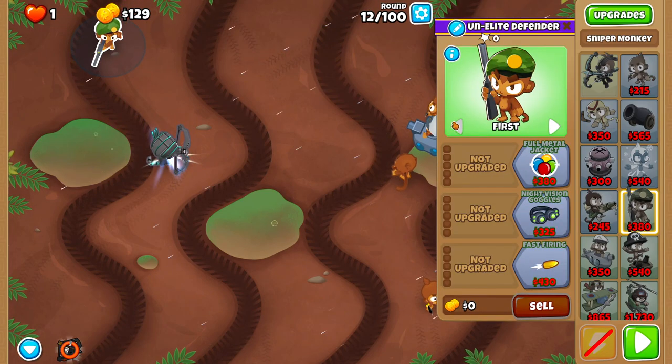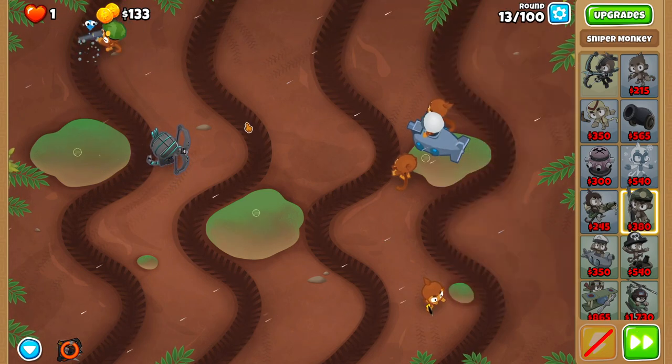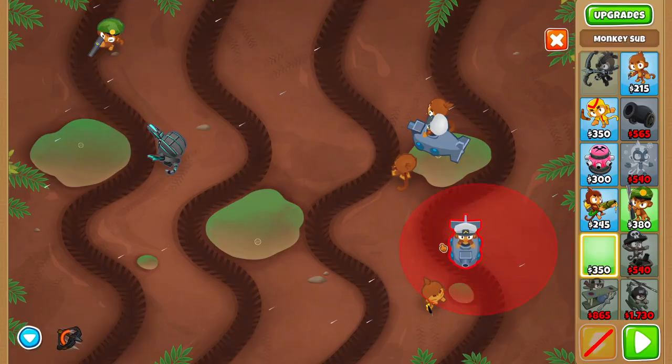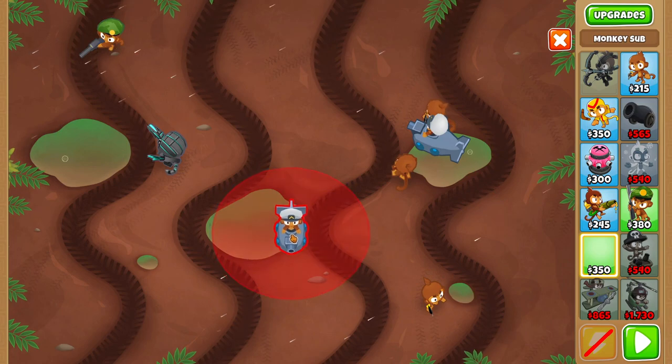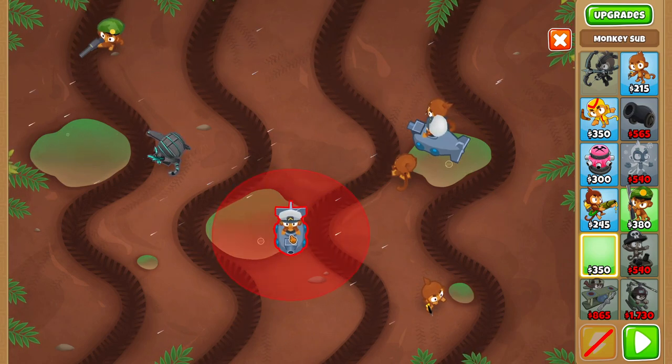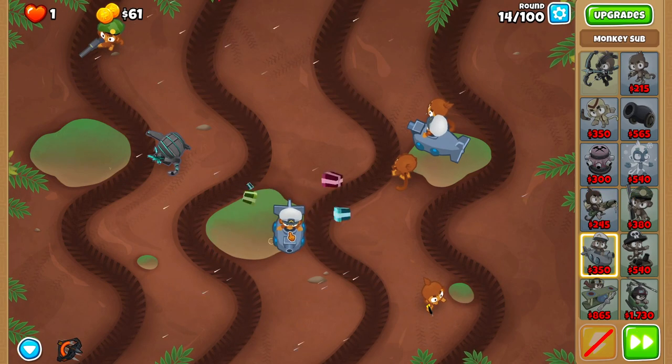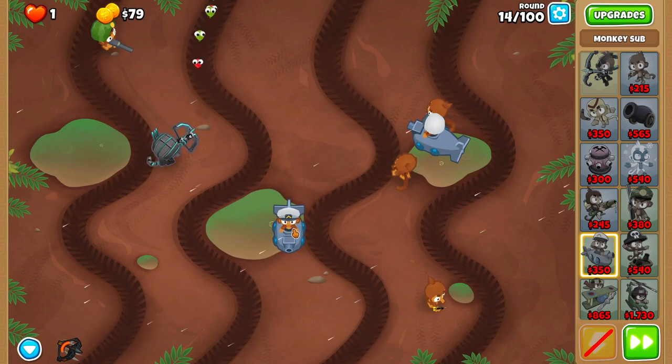Put a Sniper up here and set it to Strong before the start of round thirteen. Before round fourteen, place a Sub so that its range goes about halfway into the top part of the track and about halfway into the bottom part of the track.